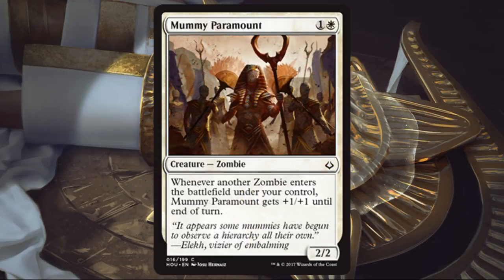Mummy Paramount. Nice little two-drop for two — bears with upside are good. It's a zombie, sometimes that'll be relevant, and when other zombies enter the battlefield it gets a little temporary boost. The two and three spot of your curves are vitally important in draft and sealed, and these little two-drops that do a little bit of work are sometimes really great cards in your deck.